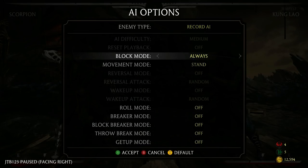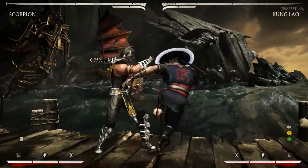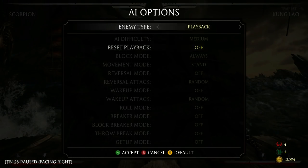The next string is his forward 2-3, which ends in a low. That one is also standing 2 punishable, so it's full combo punishable.